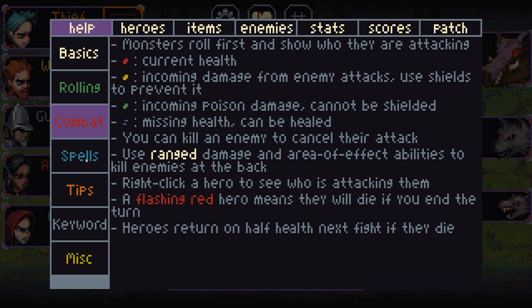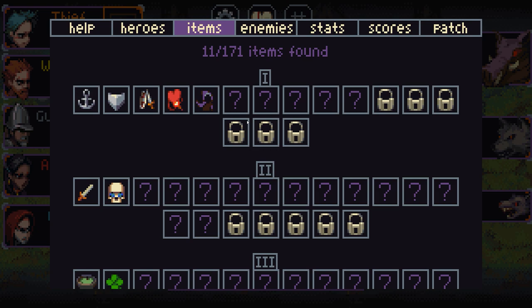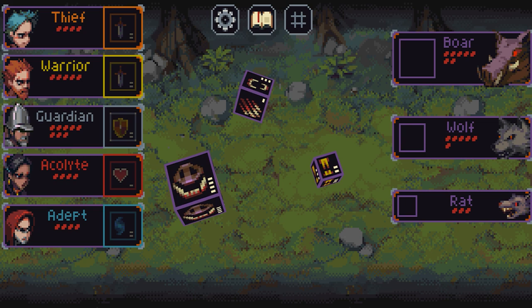The help section shows you the heroes you can get: tier 1, tier 2, tier 3, and in the full version I think there's more. Same with all the items, which may be locked behind certain achievements — certainly on Android. There are also lots of enemies, so there's a lot of replayability and lots of different things to experience. Let's re-roll a dice and crack on.